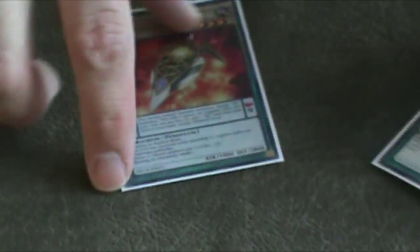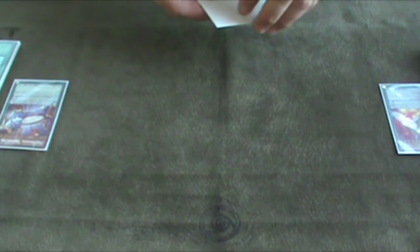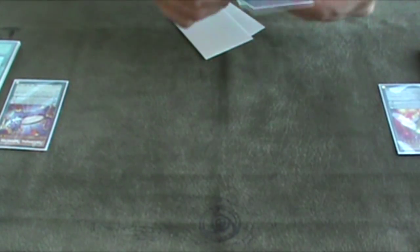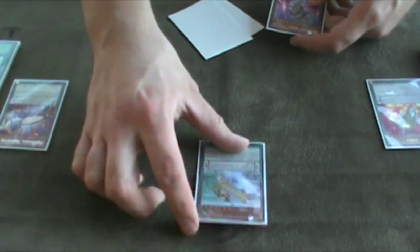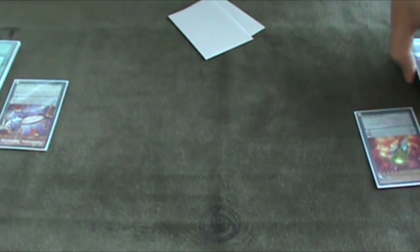The ones I have here are four and nine. It doesn't matter which zone you put them in — you can have this on the left and this on the right, or vice versa. Now, pendulum monsters that would go to the graveyard — let's say you Typhoon one or Torrential it — instead of going to the graveyard, they go straight to the extra deck face up. So I have two in my extra deck already.